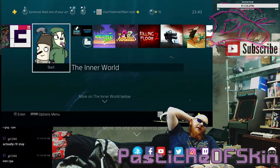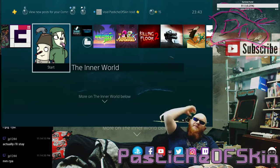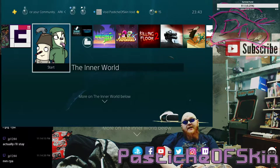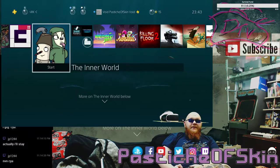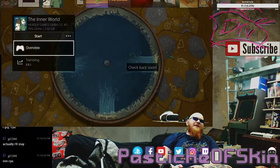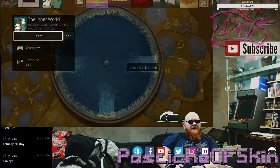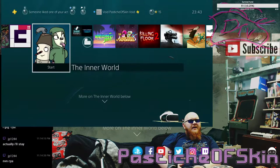Hello there ladies and gentlemen, welcome to another episode here on Past Teacher Skin. Today we're going to be playing a game called The Inner World by Head Up Games GmbH & Co. KG — they're actually a European or German company. GmbH is like the Ltd of German companies, I think, as far as I remember.